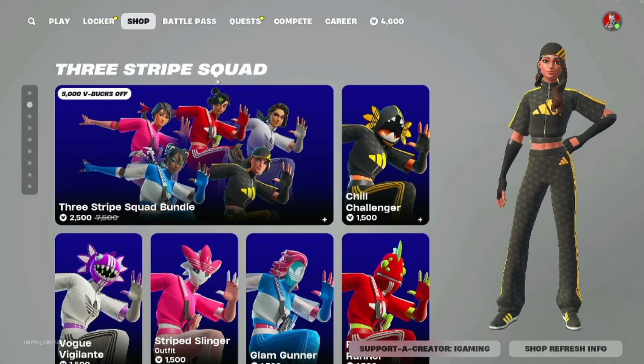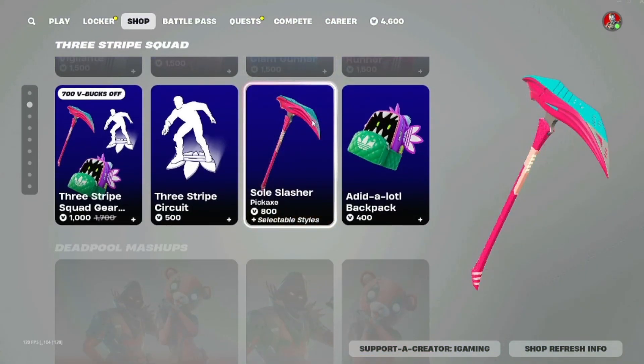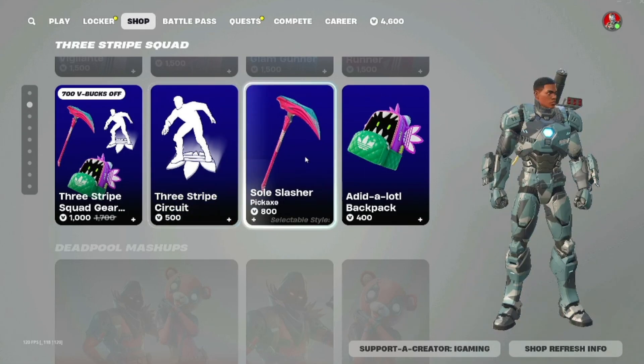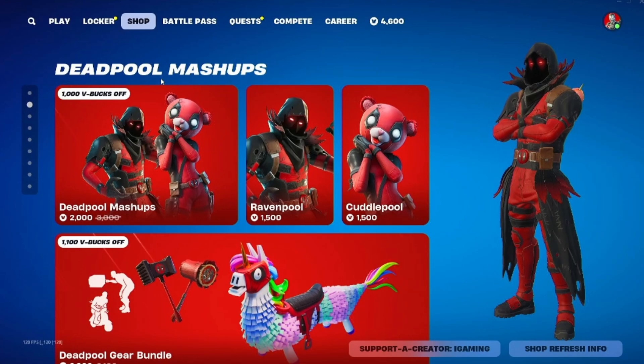And then we have the Three Stripes Squad with all these Adidas skins, with the Three Stripes Circuit, the Soul Slasher, and more.